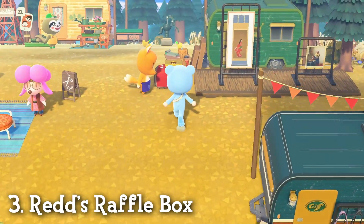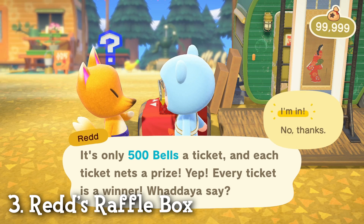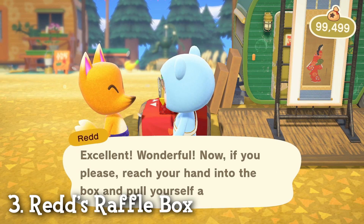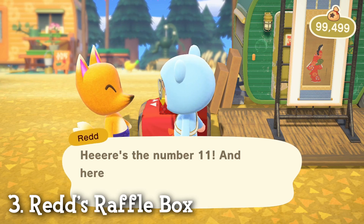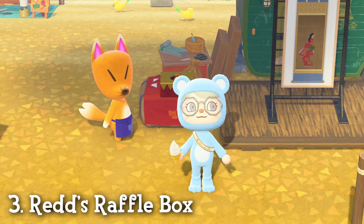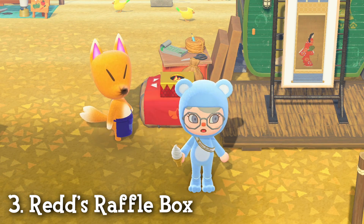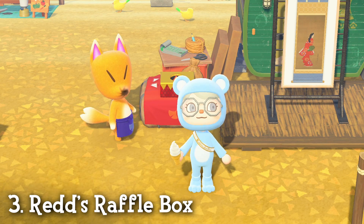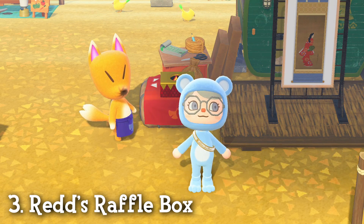The third new feature is Red's Raffle Box, also located on Harv's Island. For 500 bells, you can win a variety of new prizes like soda, coffee, juice, donuts, ice cream cones, books, fans, and more handheld items. Many of these items were only in the game as exclusive items that your villagers could hold, but now you get to enjoy them as well. If you want to learn how to get ice cream and donuts super fast, watch this video where I show you how to do that from Red's Raffle Box.